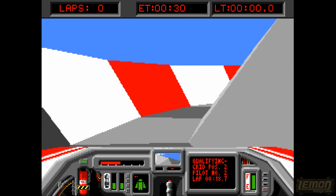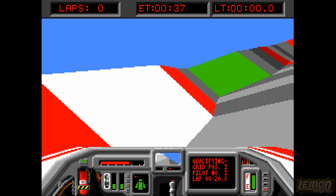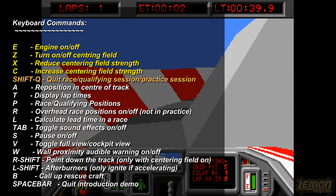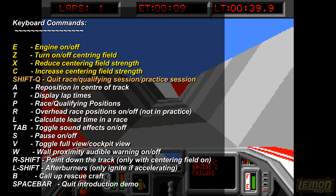With the centering field strength all the way down to 2 we can crash into the walls, and we can speed up. It's a bit of an idiot mode — if you turn the centering field all the way up, you shouldn't be able to crash in this game. The centering field is controlled by X and C, and we can also switch it off as well.